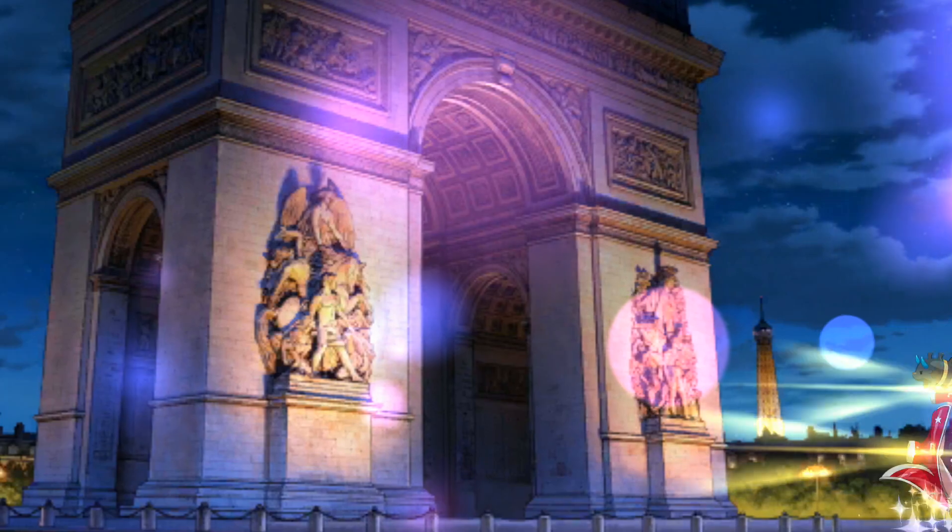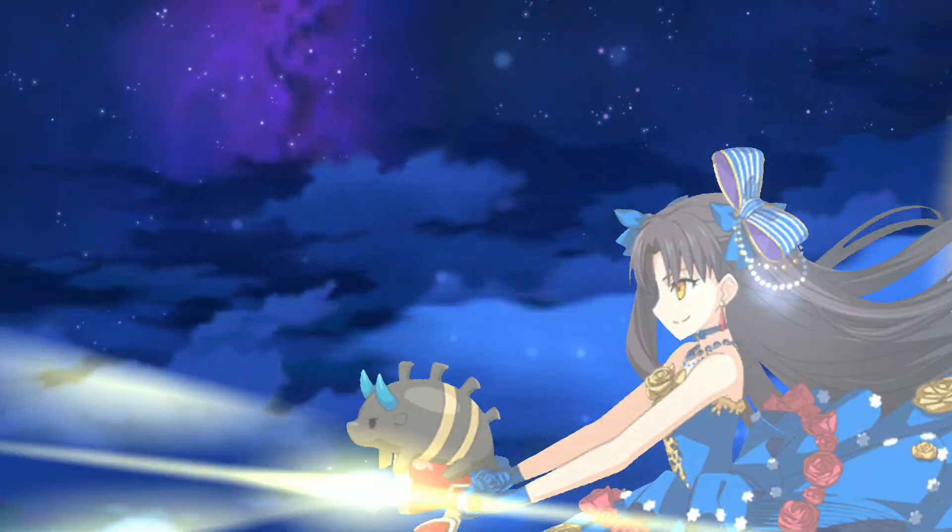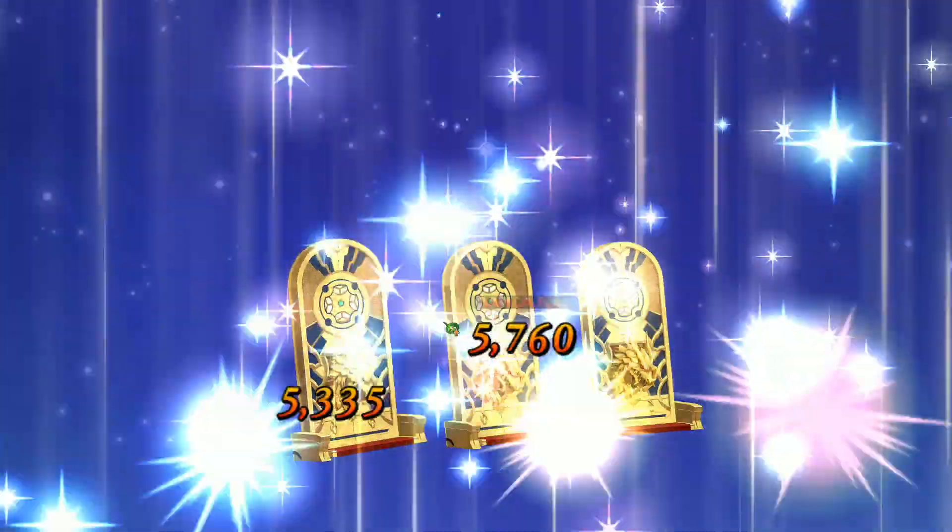Overall, Rider Ishtar is better than Santa Alter, and her compatibility with the command code mechanic and future welfare servants like Altera the Santa and Ruler Ketz means she holds up relatively well into the Lost Belt era. She's a good investment, especially for a free servant, and I'd recommend her — you'll get plenty of mileage. That's all for now. Like if you liked this video, sub for more, tell a friend, and stop on by Twitch this weekend for some FGO action.